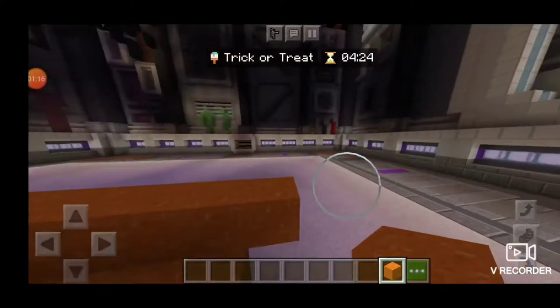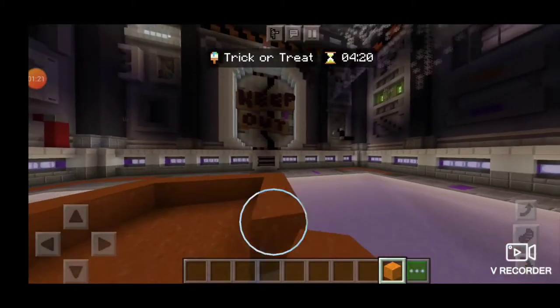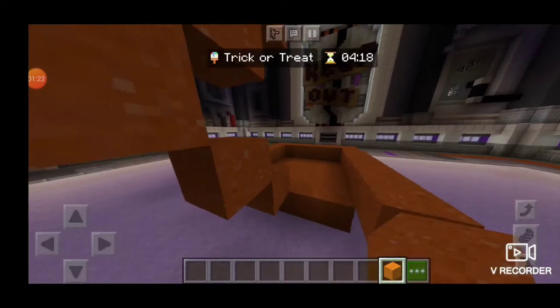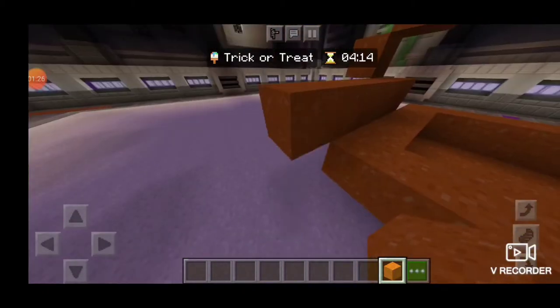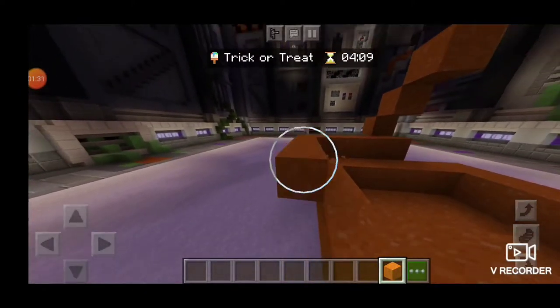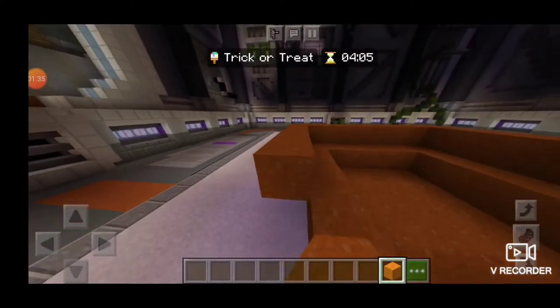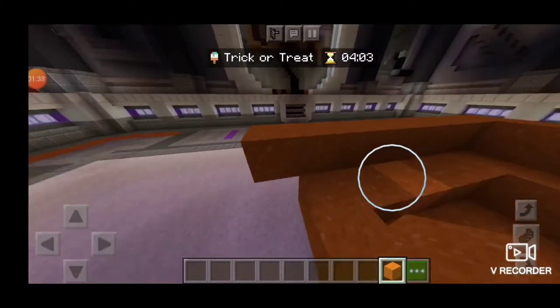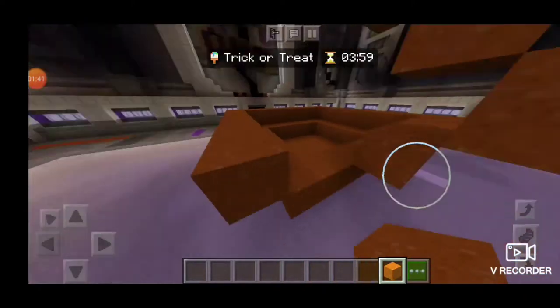This is going to be a very square candy bucket, and it's probably going to be a bit smaller than some of the other builds. But I'm going to have time to fill it with candy, and give it a handle probably. And give it a pumpkin face — I feel like that's going to be necessary.